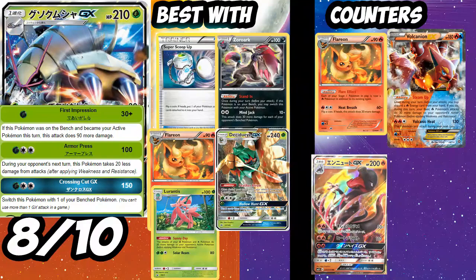Golisopod is going to be good with Super Scoop Up — you can Super Scoop Up Golisopod with Forest of Giant Plants in play. It'll be good with Zoroark because you can use Stand In, and since it's a Stage 1 you can use Eevee-lutions. There's some talk with the Lurantis-Golisopod build doing well in Japan, and it could also be good with Promo Lurantis for one-shots with First Impression. It's weak to Fire, so Flareon EX, Volcanion, and the new Salazzle will all wreck it. But Golisopod is very good — I'm giving it an 8 out of 10.